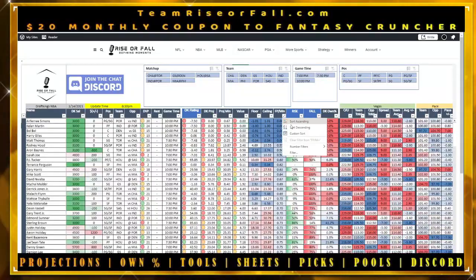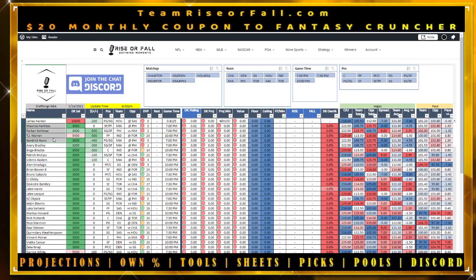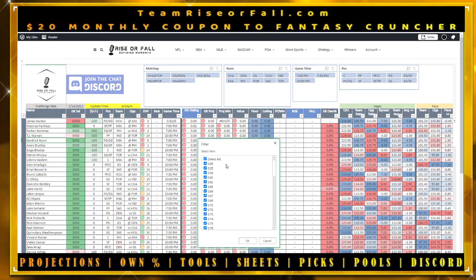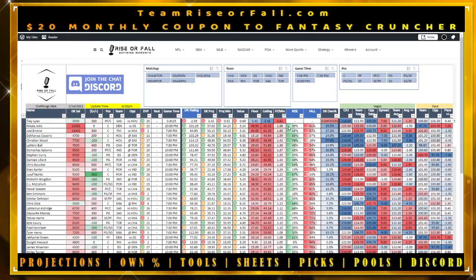If you see dashes, those are players who are out and not playing that night, so we remove all their data. You can filter them out by clicking the filter arrow, scrolling down to find the dash mark, clicking it — boom, they're all gone. Now you have only active players for the night.